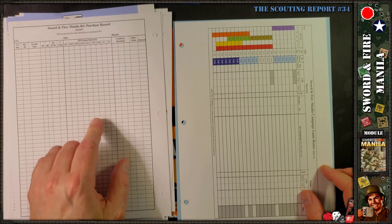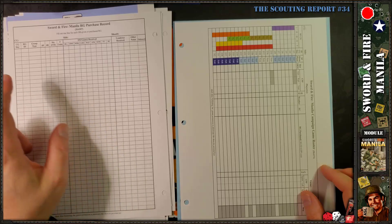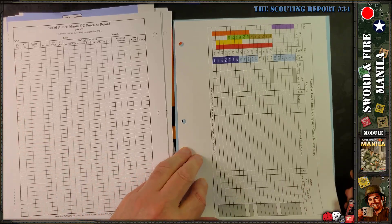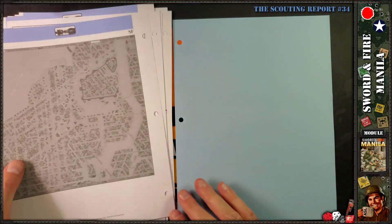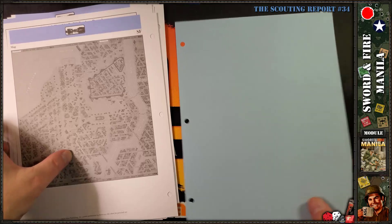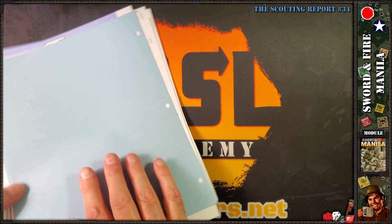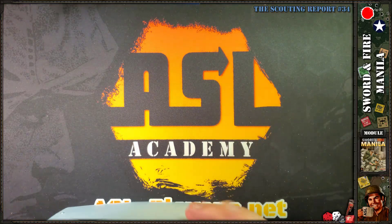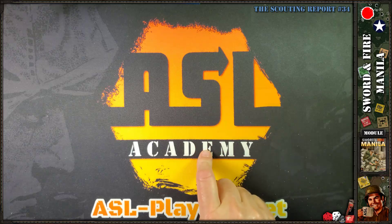There's a bibliography, a Manila fortification purchase record, a refit/reinforcement group purchase record to track what you bought on which campaign game day, a campaign game roster, and a black-and-white overview of the full map. There is also a smaller full-color planning map included — I'll do a flyover of the full map since there's no way it'll fit on screen.